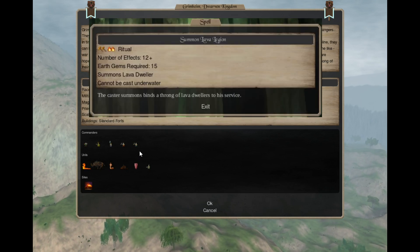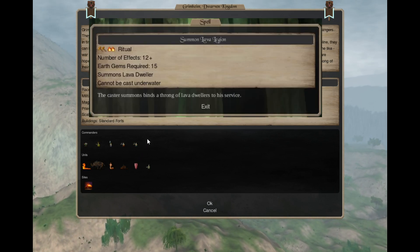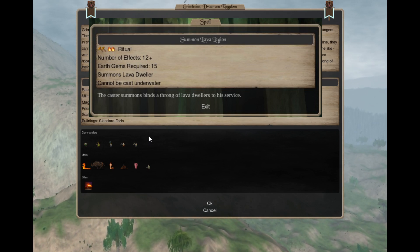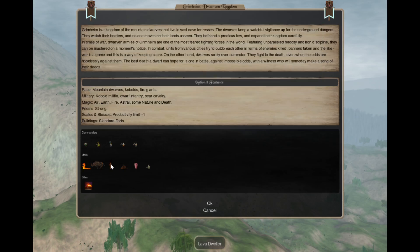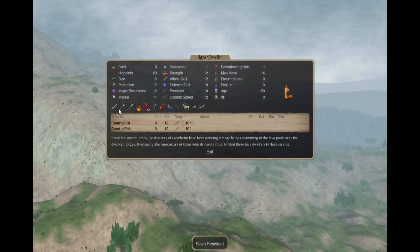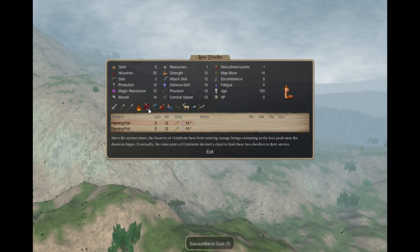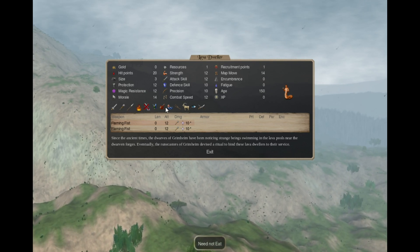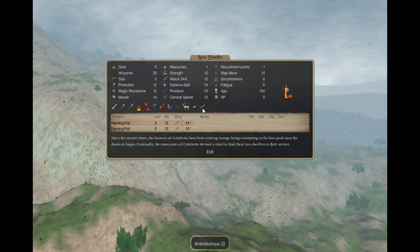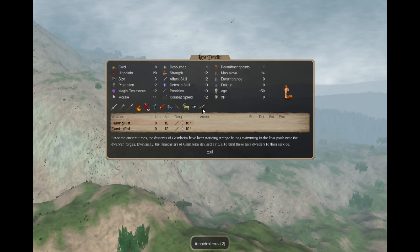In Conjuration 5 you can cast Summon Lava Legion — as an Earth 2 Fire 2 spell, for 15 gems you summon 10+ lava dwellers. These are naga-like beings with 2 flaming fist attacks. They have physical resistances, fire resistance, susceptibility to cold, magic being, need not eat, fear of the flood, snow move, mountain survival, dark vision, and Ambidextrous.